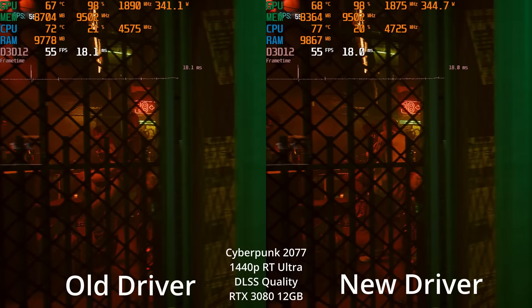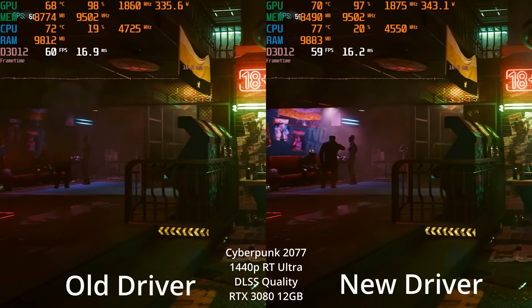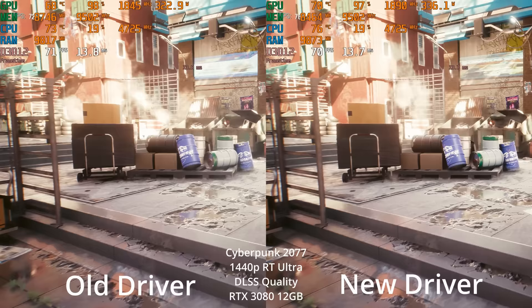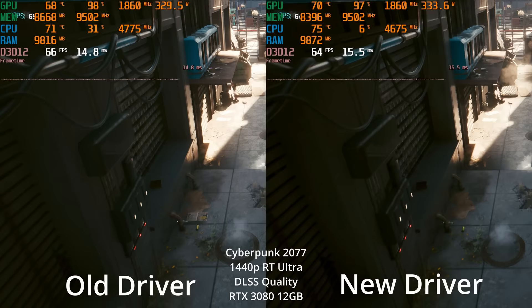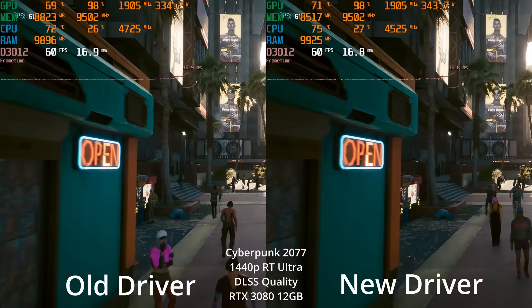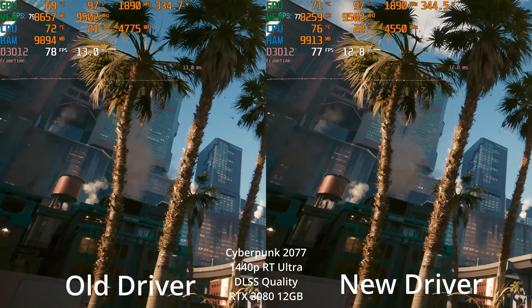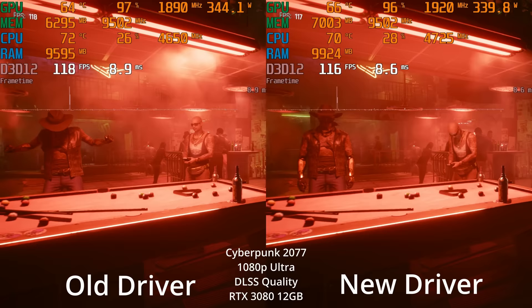For Cyberpunk, their testing used ray tracing and DLSS Quality. I started at 1440p RT Ultra with DLSS Quality, and it looks like a tie. They're claiming 20-plus percent performance gains on at least some GPUs and settings, but I'm definitely not seeing that here. This video is partly a byproduct of retesting my 3080 on the new driver ahead of next-gen GPU comparisons, so the old driver footage is a bit older — any minor differences I'd chalk up to margin of error.